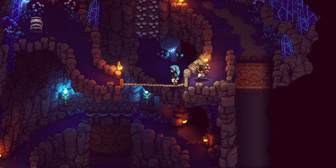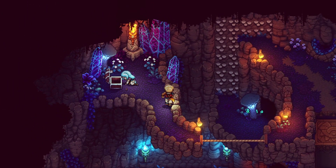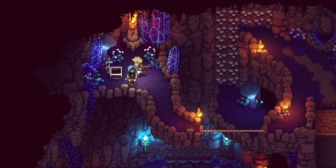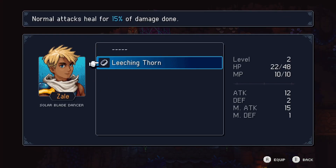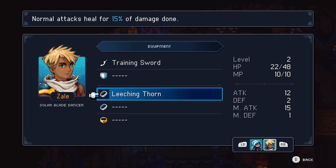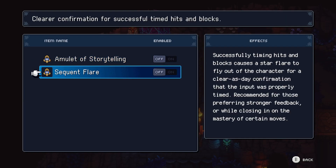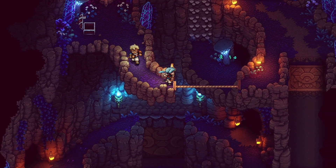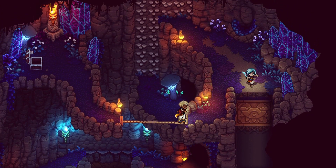Now we need to grab that chest first. Leeching Thorn. What does this do? Normal attacks heal for 15 of damage done. Ooh, I like this. Let me just turn off this relic because it doesn't tell me anything — it's only a sparkle.